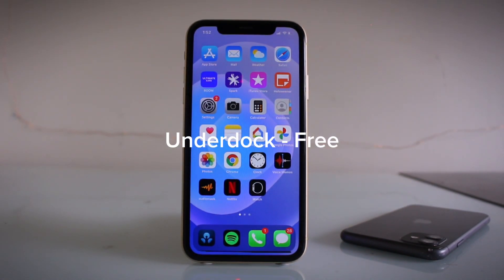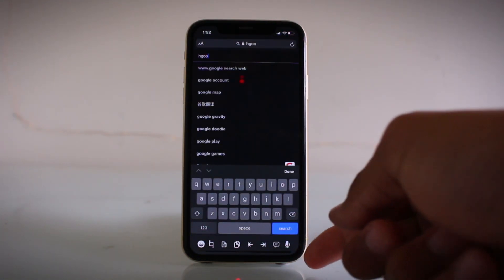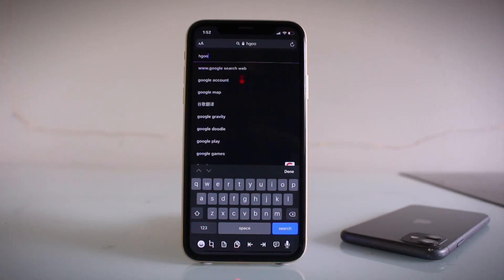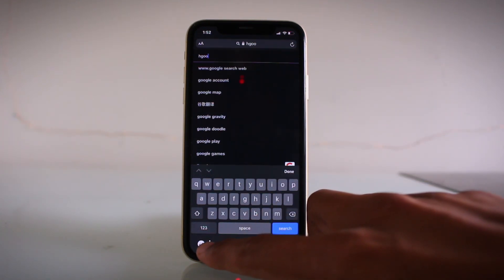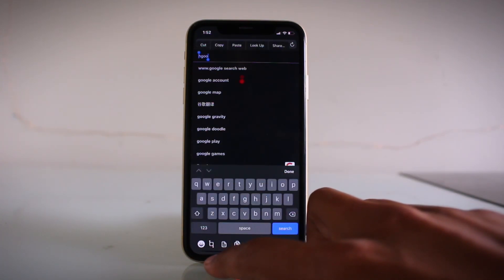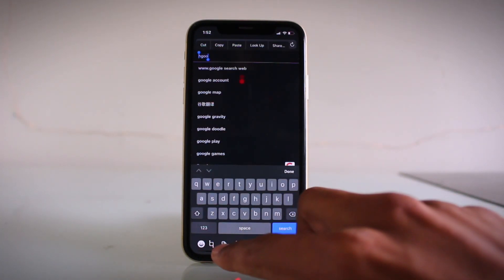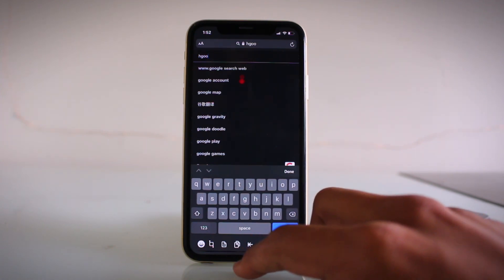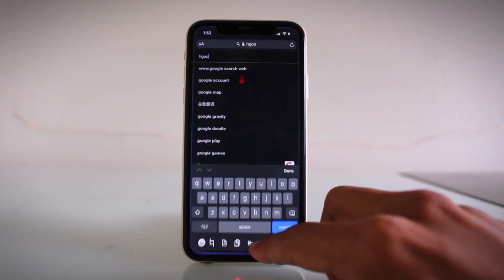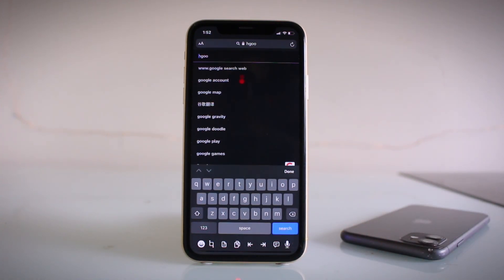The first tweak is called UnderDock. Basically what it does is when you open up your keyboard you get a lot more options down there. It's pretty useful and minimalistic — you've got emojis, quick copy so instead of having to select it manually it does it automatically, paste, and you can go forward and go back. Pretty nice tweak.